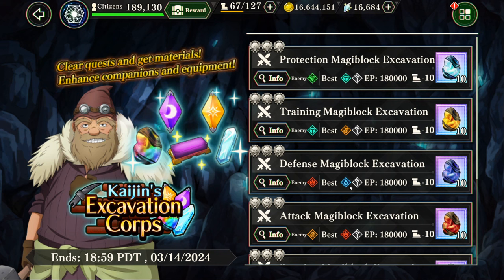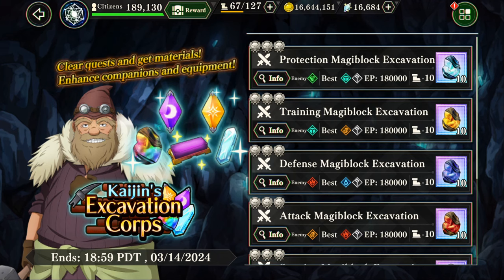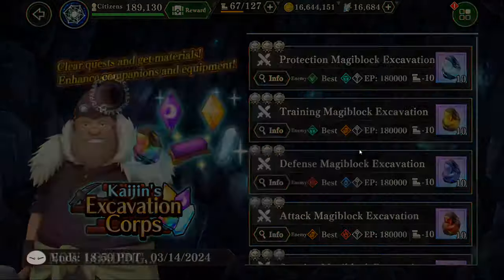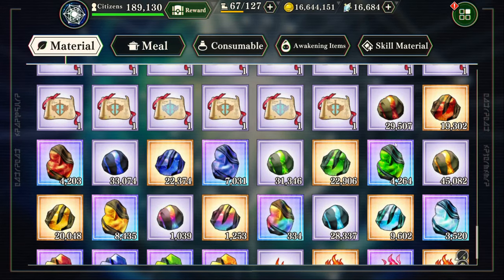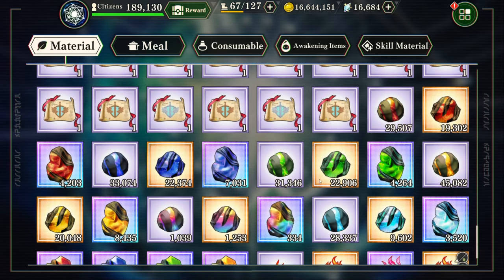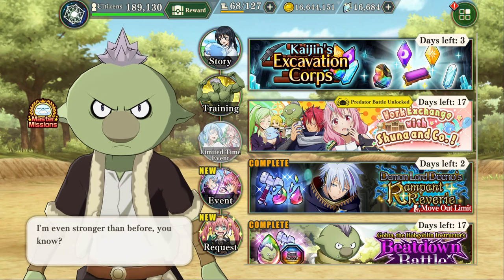That's the PSA for today. I really hope this helps a lot of new players out because of the massive amount of rewards it gives. New players and older players alike can stock up. I have a ton of these items saved because all I do whenever it comes out is do a gigantic parallel process. I've got 30,000 of the big rocks, 22,000 of the medium rocks, 7,000 of the blue rocks — that's how you get that much. Grind the Kaijin event every single time. That's my PSA for you guys. Take it easy and I'll see you all later.